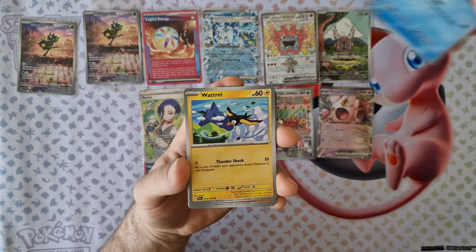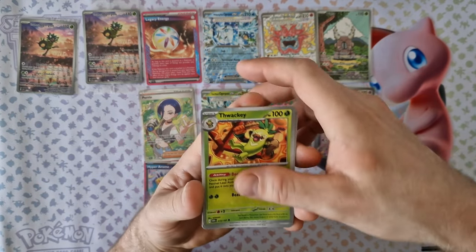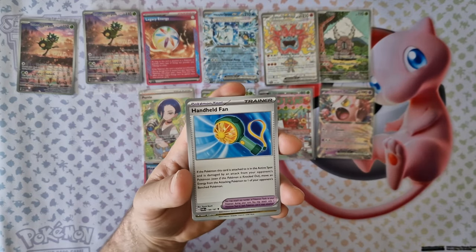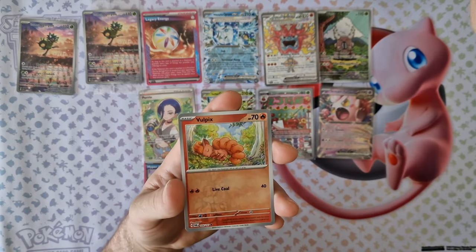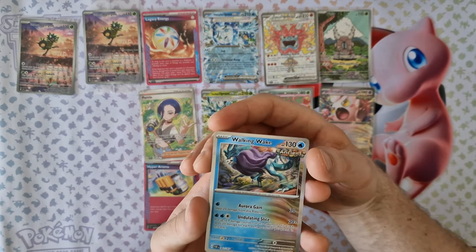Another booster: energy, Finizen, Wattrel, Klimate, Tinkaton, Rellor, Rellor, Handfeline. First reversal is Dipplin, second Wulfax. Last card: Walking Wake. At the end. Now is the 3 last boosters from this video.